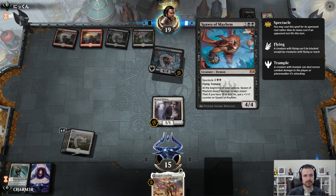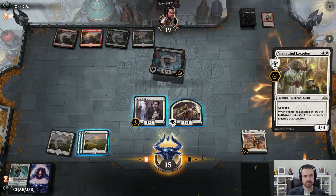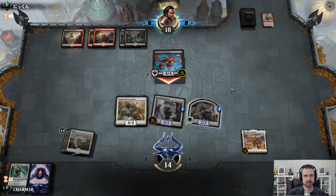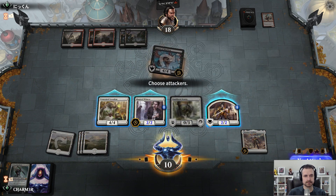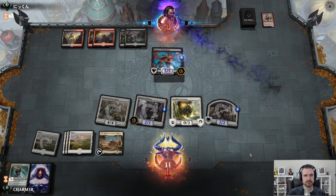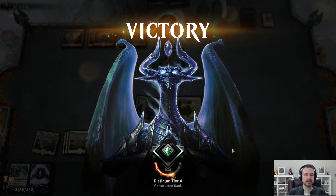A bit of an issue as they remain ahead on tempo and go right for Gideon. We're going to take a turn off, even though it means they jump ahead, because it means we can potentially flip Legion's Landing the following turn — and that'll allow us to start making tokens. It also hopefully means we'll get some health back with the Lifelink. We just needed them to not find card draw, and they did not — that's why they conceded. Gideon didn't end up getting the Lifelink we wanted, but was enough of a thorn in their side that it bought us time to find a Loxodon and close out the game.